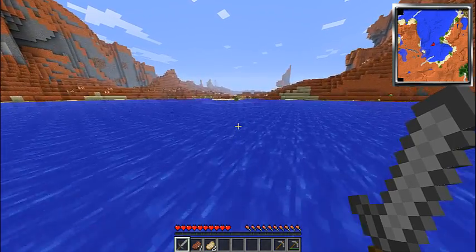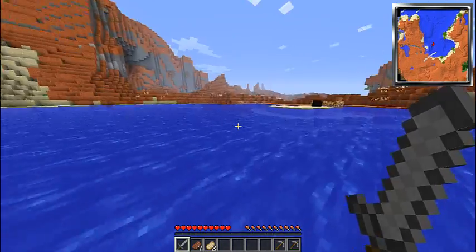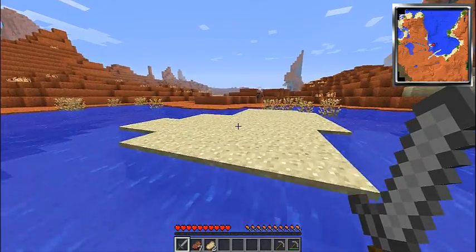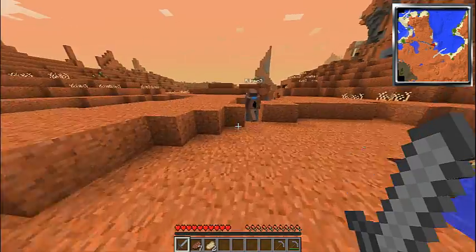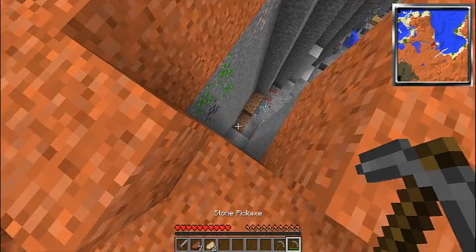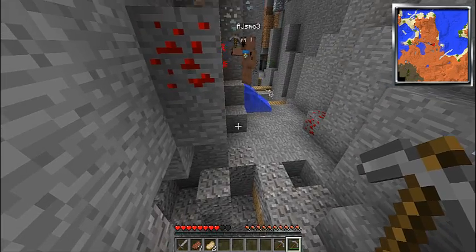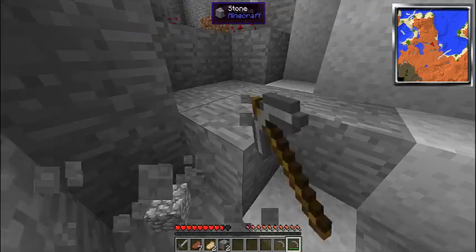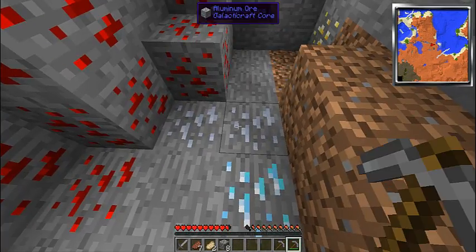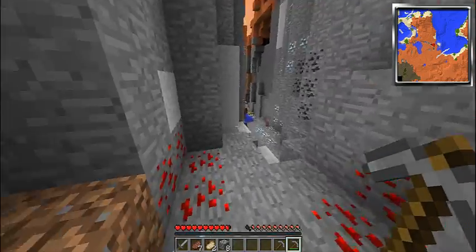We can also pick up stuff or see stuff on the map. Diamond spawns pretty high but it's really common — oh, there's just diamond on the surface right there! If we jump in here — diamond right here. We can't mine it yet, but there's iron right here. This is stacked — there's literally a mineshaft right there with emeralds and everything.